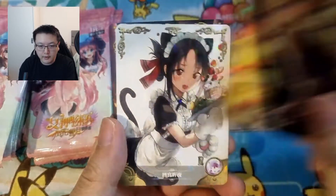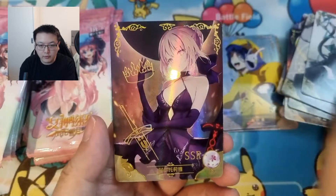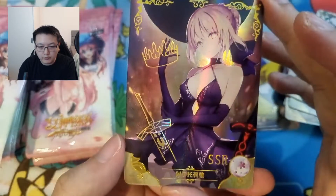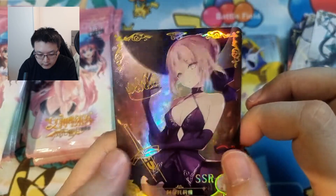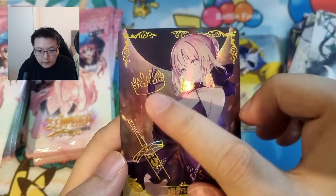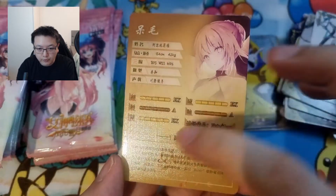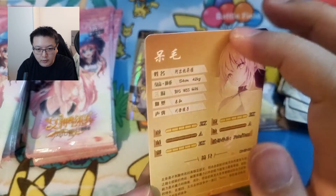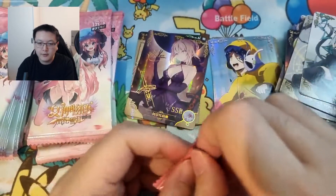Also from the previous set — 2B. And we got Alter Saber — very nice, she was one of my chase cards, so that's great. You can see the nice light texture around this area. And of course you know it's a real Goddess Story card if you can see the hidden pattern — there's a flower hidden in the card when you get a box, that's how you know it's real.